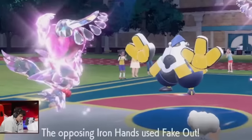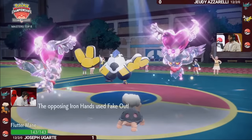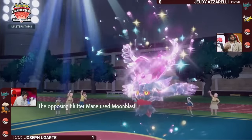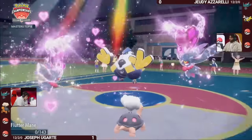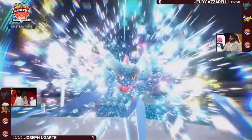But Jody goes all-in on the first turn of the battle, and uses Fake Out into the Ghost-type Flutter Mane. This is a ridiculous gamble, but Flutter Mane Terastalizes into the Fairy-type, which causes Fake Out to stop it from moving. This allows Jody to knock it out quickly and gain a huge lead in Game 2 that he won't let go of.